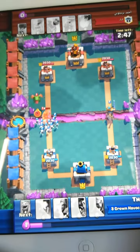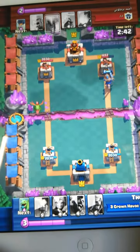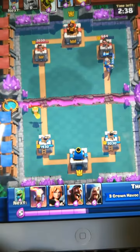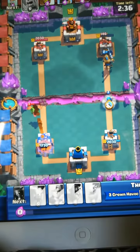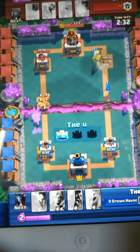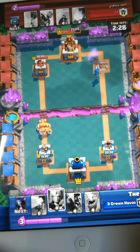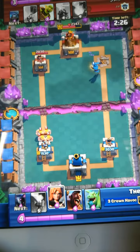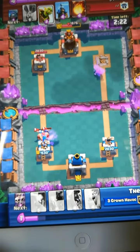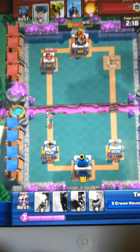I place down the prince and he did not even notice the prince while I place a wizard to attack that tower. I'm then waiting for a valkyrie to come. As you can see, that tower is not down but that other tower is down.